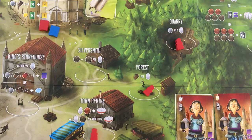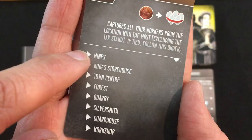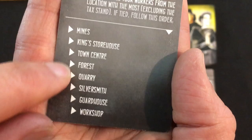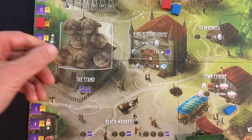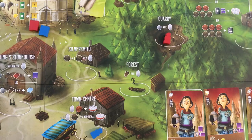The AI is arresting me — going to the town center, one silver to the tax stand, and grabbing my workers from the place with the most. With a tie, it goes to the higher location. I have one on the forest and one on the quarry, so tied — she goes for the quarry worker. One more silver at the tax stand and my guy is on her captured spot. Eventually she might drop him at the guardhouse in prison. No worries, I still need wood — let's send another guy there.